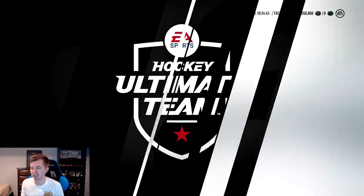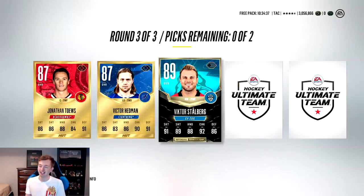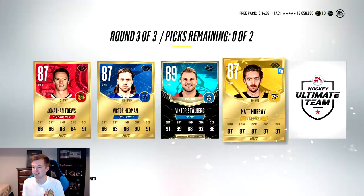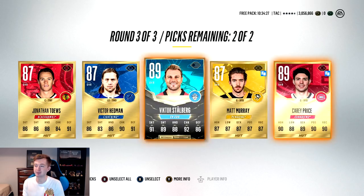Third round - can we please get a team of the year? Jonathan Taze, Victor - he's also got a team of the year. There we go, a team of the year: Stallberg, 89 overall. It's not one of the NHL team of the years, but I'll take it. And Carey Price - missed out on the Hedman team of the year, but at least we finally have our first team of the year.